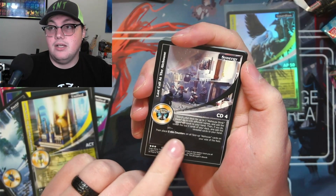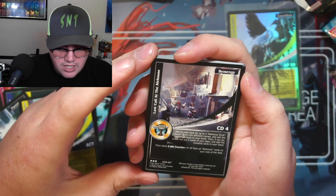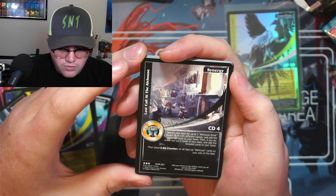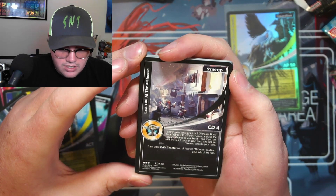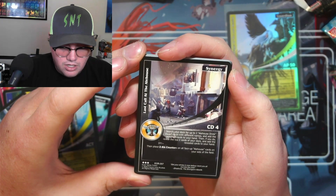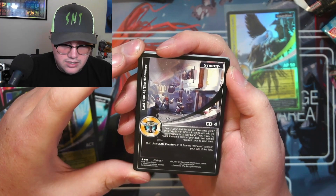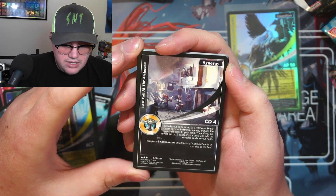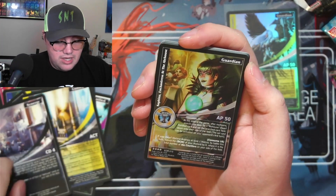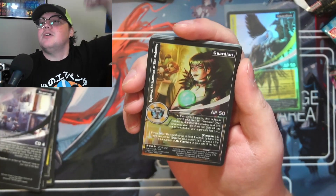Last Call at the Ale House — ale house! Two ale counters. This is my synergy! It says: search your deck for up to two ale house drink dwarf cards with different names and add them to your hand. Then if you do, reveal the top two cards of your deck and add those to your hand too, then place two ale counters on all face-up ale house cards on your side of the field. That synergy goes with that warlord!